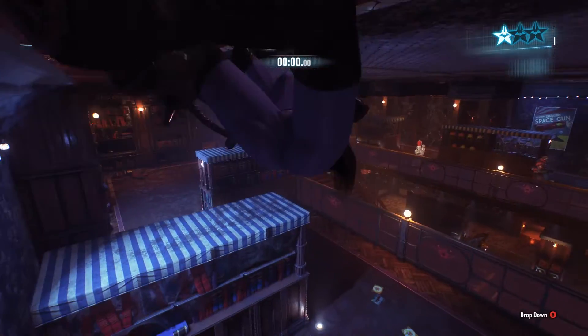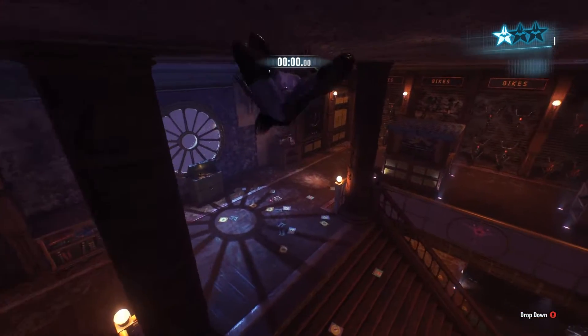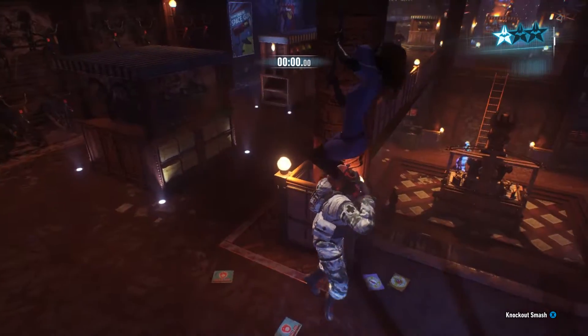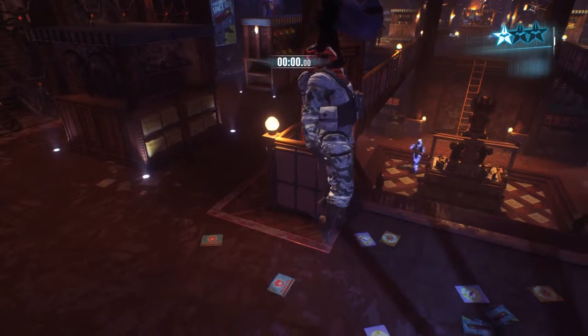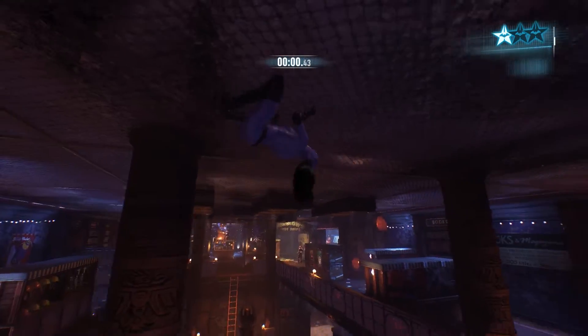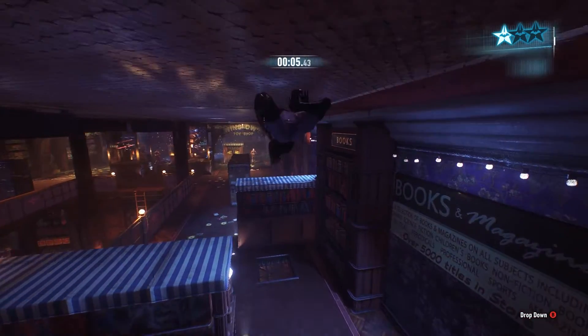First, we're going to take out the medic. He's our easiest victim — we don't want him to revive anyone. This is a great spot so no one can find him, and his outfit is a catastrophe.